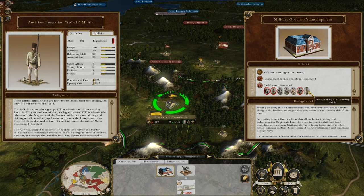From the military governor's encampment in Transylvania you can recruit the Austrian-Hungarian Seleskili militia. I should note I'm using the AUM — Additional Units Mod — for Darth mod. This adds more units, so some of what I'm showing won't be in standard Darth mod. I'll put a link in the description where you can download the AUM. Some units are standard Darth mod; others require the AUM.